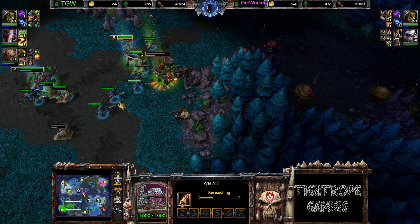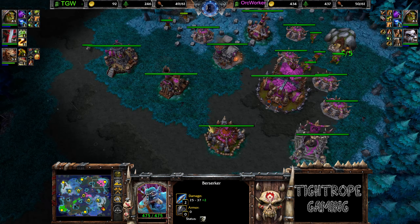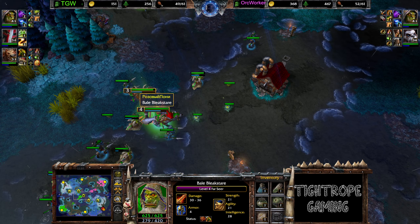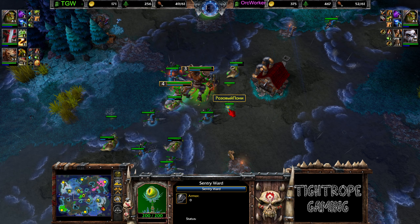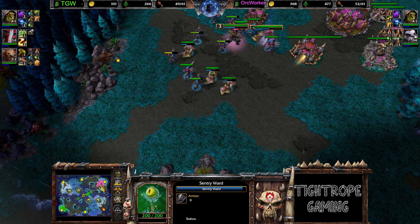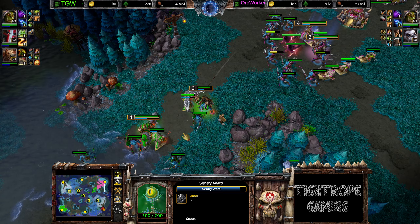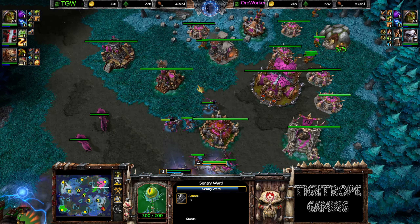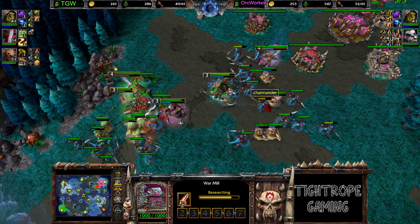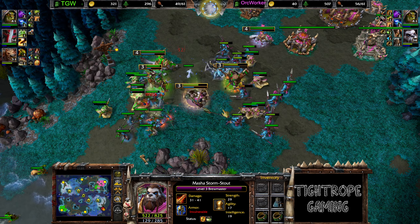More damage upgrades — 2-1 over here, about to be 3-0. Slightly different priorities there on the upgrades. Interesting. And now TGW is going into attack mode. Hawkworker has broken into upkeep — gonna hit before this upgrade completes as well. Where was the Breath of Fire from the Panda? It's just Drunken Haze. That's interesting — okay, there it goes now.